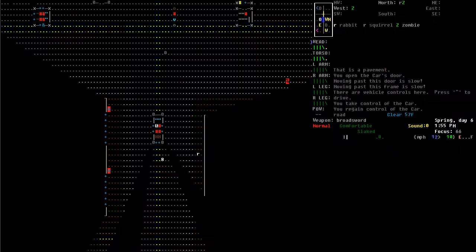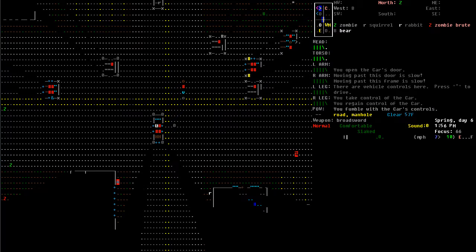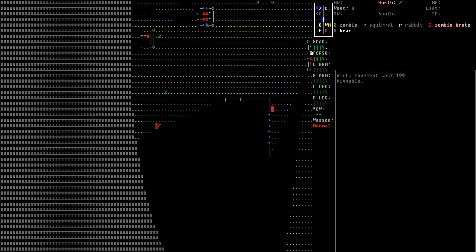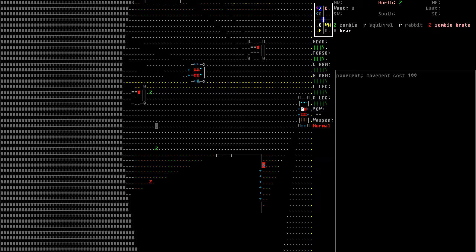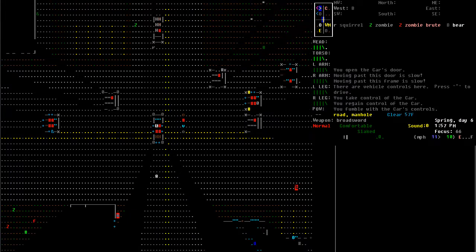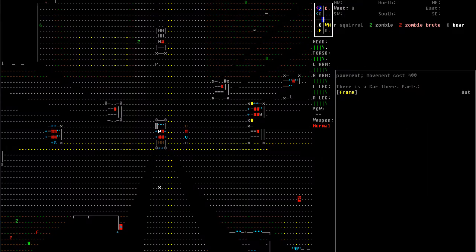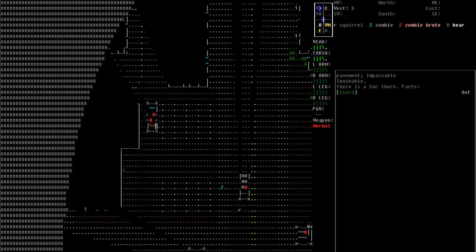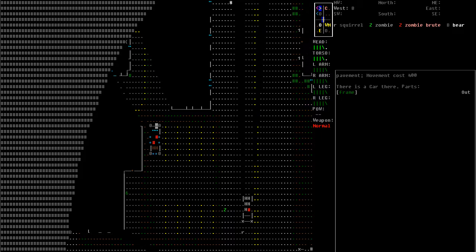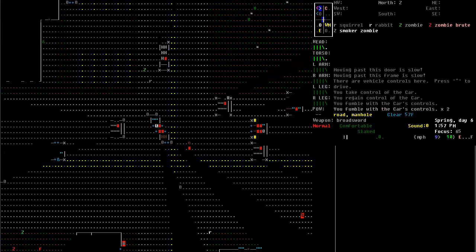We are going to have to be careful because there's lots of crap all over the road, and plenty of zombies. There's a zombie brute over here — a hideous beast of a zombie, bulging with distended muscles on both arms and legs. This is not a good zombie to have found. I can certainly try to run over the zombie brute, but I somehow wonder if it would be able to stop the car. We'll try to pull into this parking lot carefully with all these zombies around us.